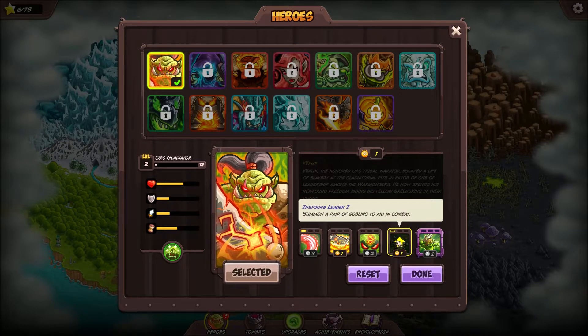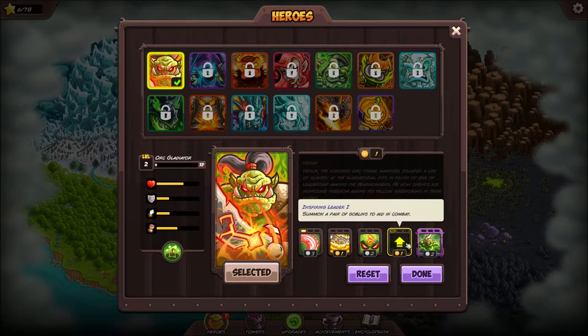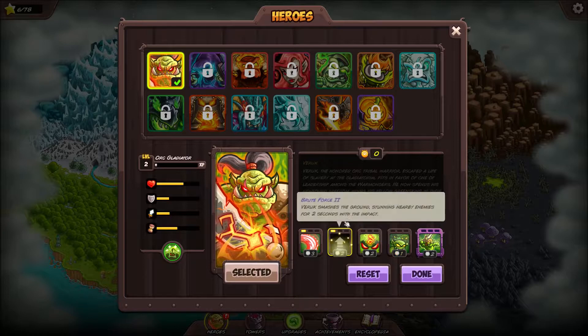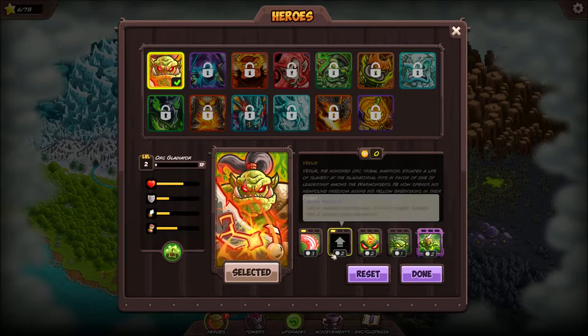It says 'smashes the ground, flings enemies' - that's a new ability. 'Summon a pair of goblins to aid in combat' - he doesn't have that one either. You may think that's the same as the summoning power - no, these are his own personal foot soldiers. The tier one is not as good as tier two or three, but it is a new power. I like the stunning moves - they lock bad guys down and give us a chance to damage them more.